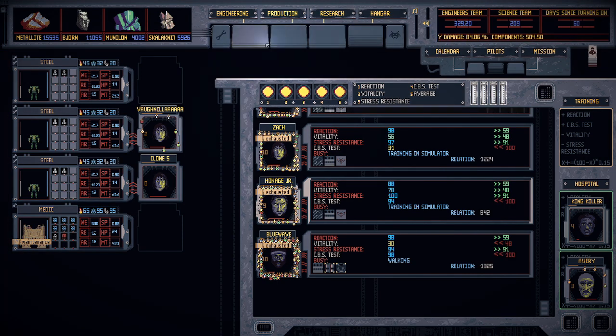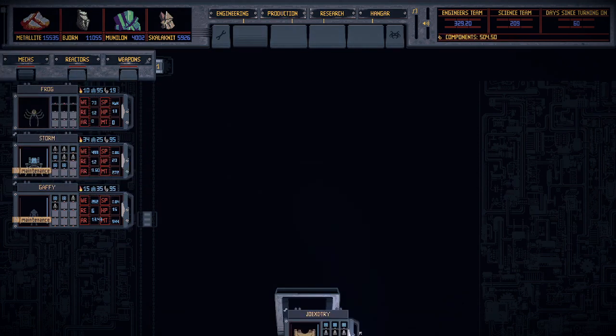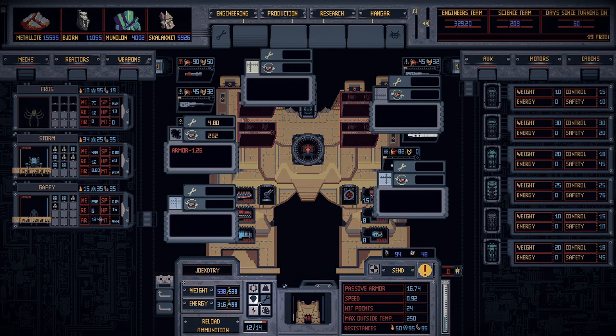You're going to drop your mech on that. He's going to show up here in the mech section in engineering. You're going to throw him down in the adjustment slot and then click on the wrench in the middle of these icons over here.